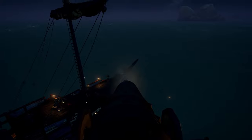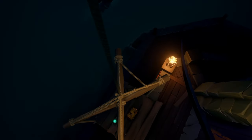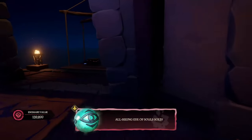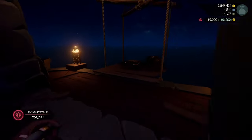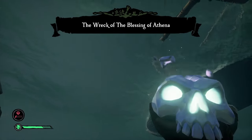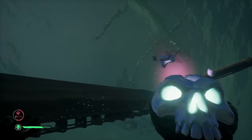Each time you complete the event, you will receive an All-Seeing Eye of Souls. This item alone with a grade 5 emissary flag will net you 37,500 gold and a lot of reputation. You can also scout out islands along the way to check for skeleton captains and shipwrecks, which contain some of the best loot in the game — and this applies to Order of Souls as well.